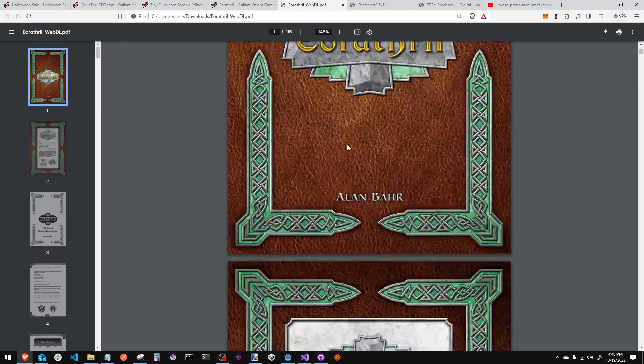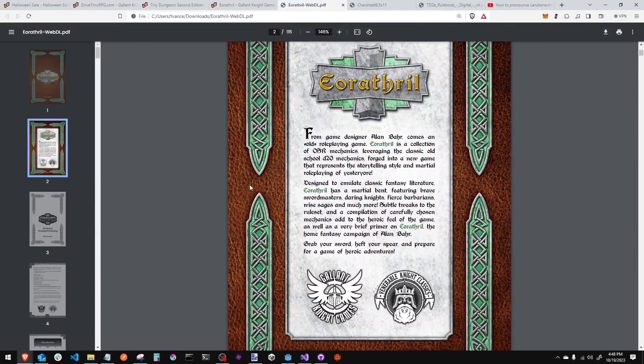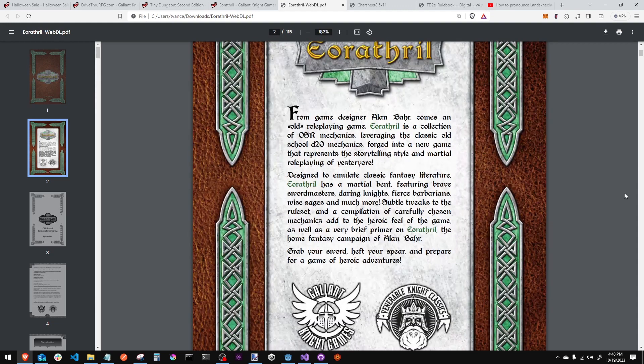EO Rathril. I just got to apologize if I completely destroyed that name, but that's what it looks like. I like what this says — it's an old, quote, role-playing game. It's got the old-school Renaissance feel, leveraging the classic old-school D20 mechanics forged into a new game that represents the storytelling style and martial role-playing of yesteryear.